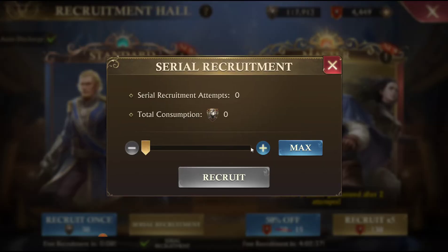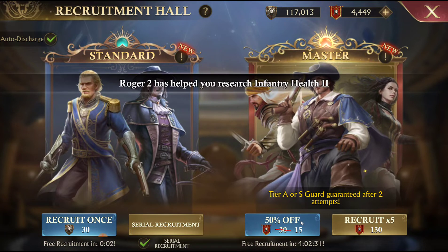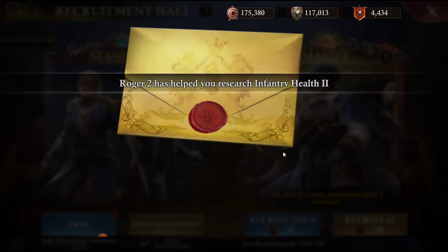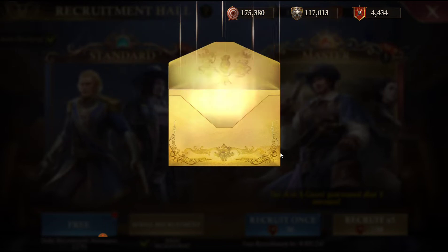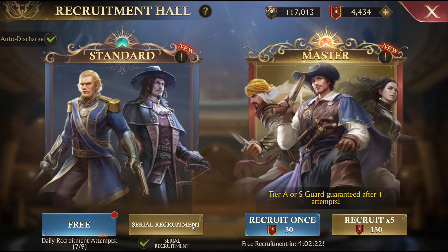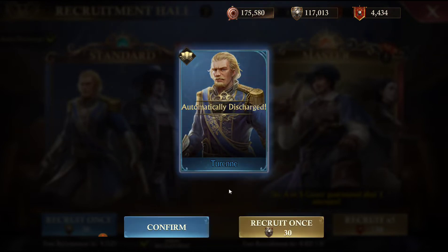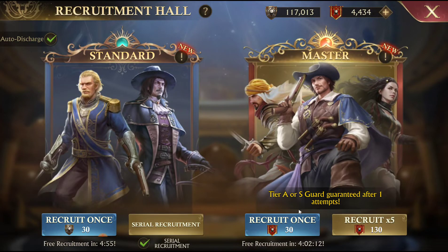First, what I like to do is throw in a couple of serial recruitments before my big summons, just to mess with their RNG tables. So the first one is a B grade. This will be a long video, so if you want you can skip through to the end where I'll say what the percentages are, and I'll post them in the comments.